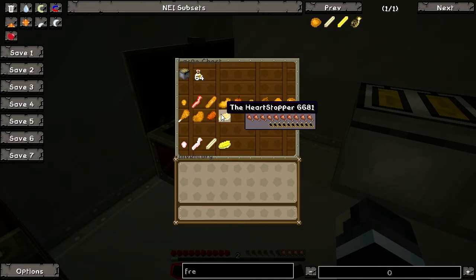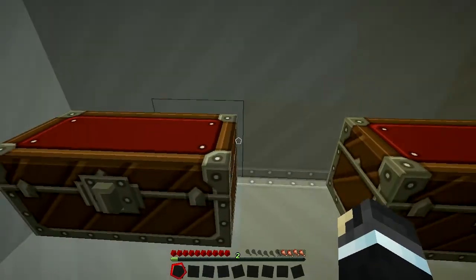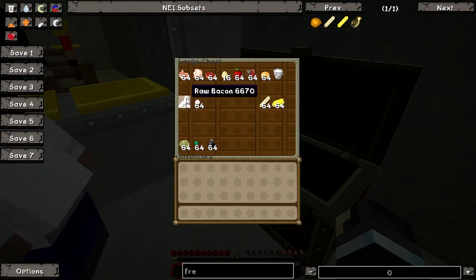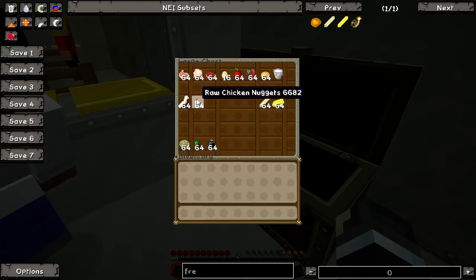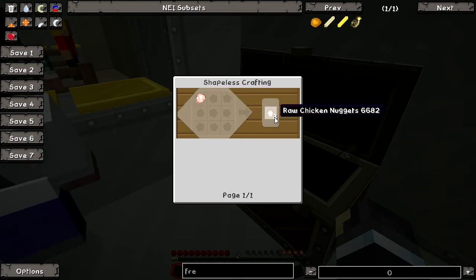Let's go back to this mod. So we have raw chicken nuggets, we have raw bacon, we have raw french fries and butter. This is what the mod has to offer. Now let's go to the recipe. All these ingredients as you can see here can be fried. So for the raw bacon, it's pretty simple to make — it is just pork chop, and you have 3 raw bacon. Same goes with chicken nuggets: 1 raw chicken gives you 3 raw chicken nuggets.